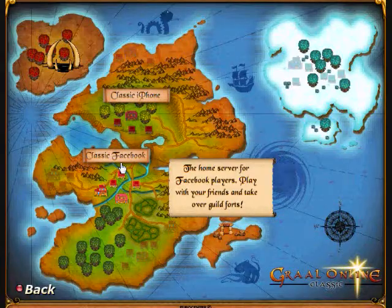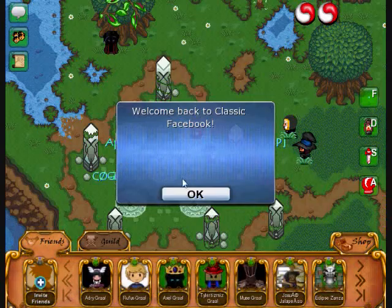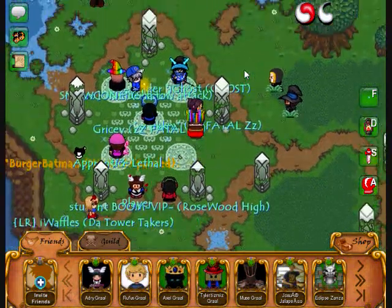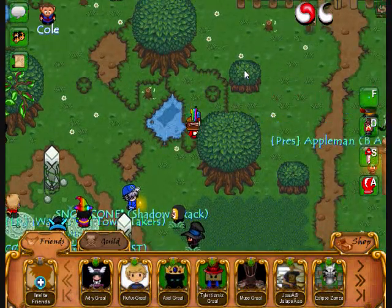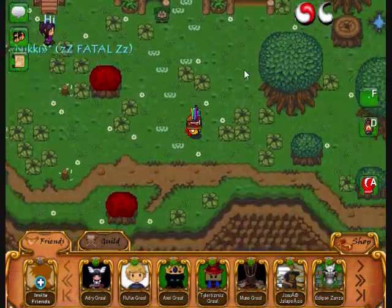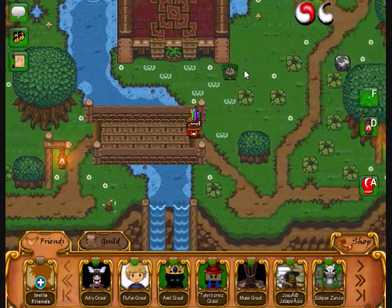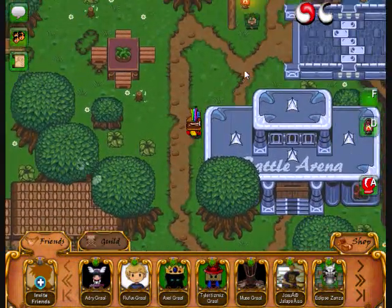So I'm gonna hop on Classic Facebook right now — should take a few seconds. Here I am. You'll notice that it's pretty much exactly the same as Classic iPhone, except there's a lot better graphics — like the trees are amazing. The grass is different. Also, a couple things were redesigned, like Swamptown is completely different and there's a couple roads that are different, like the road to North Crawl City — that's way different.